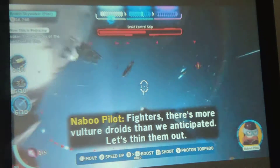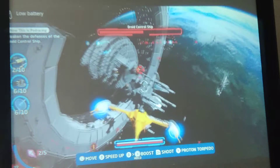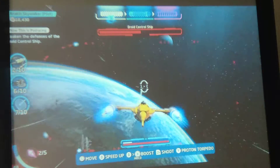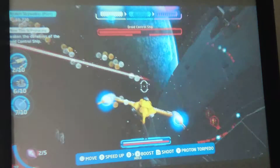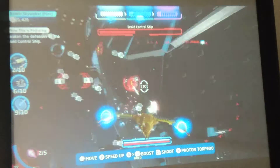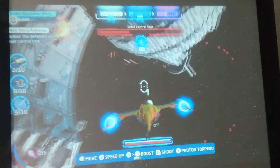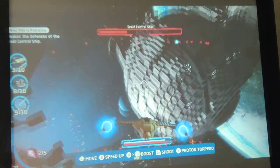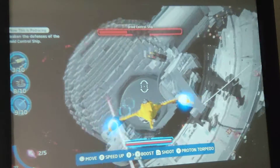Fighters, there's more monster droids than we anticipated. Let's send them out. More fighters — target those turrets. They're causing us some serious damage. I understand your problem, but repeating it several hundred times is not gonna fix it. Also, I'm trying to get some minikits, so leave me alone. You are so annoying. Well, that's one way to get more maneuverability. I have no idea who that is, so I'm just gonna assume it's like a childhood friend or something.